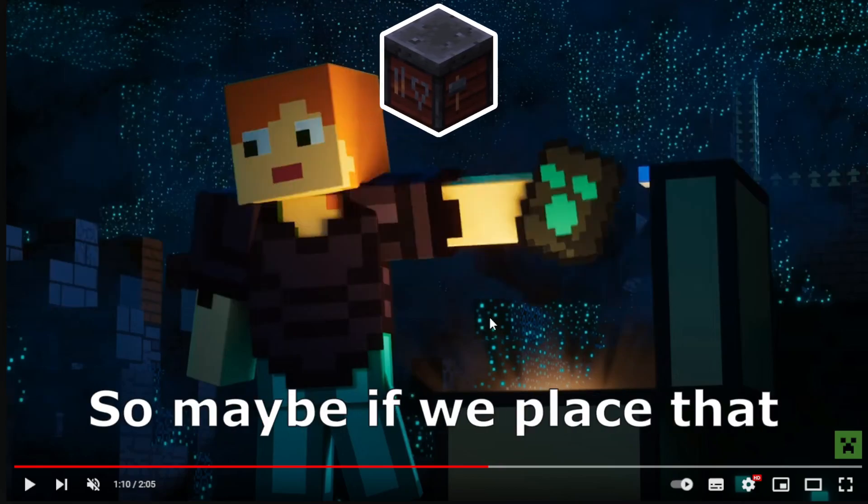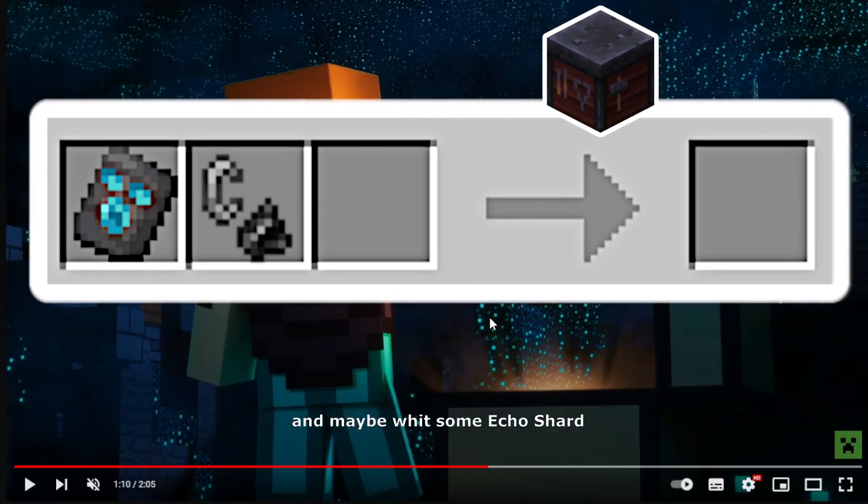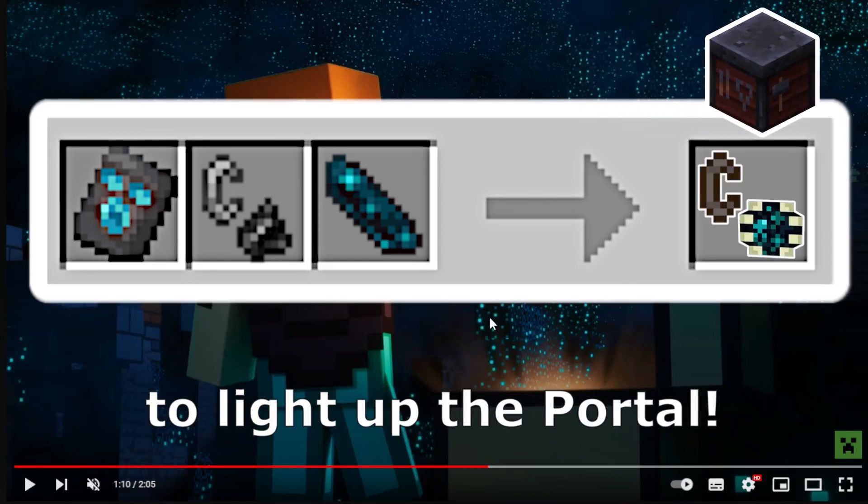So maybe if we place a special template in the smithing table, and with a flint and steel and maybe with some echo shard, we can make a special item to light up the portal.